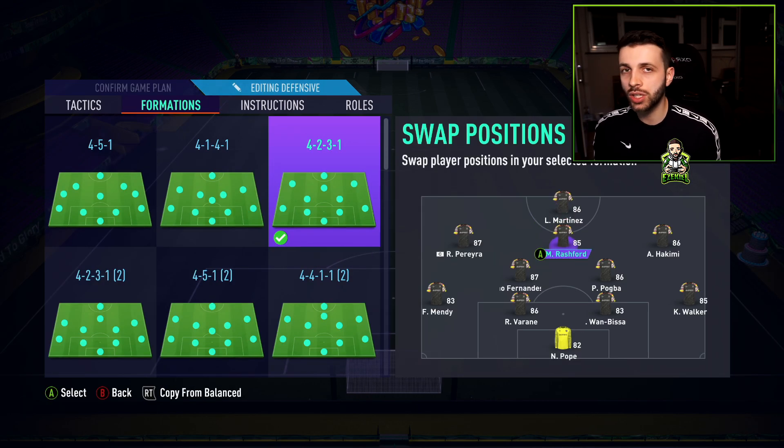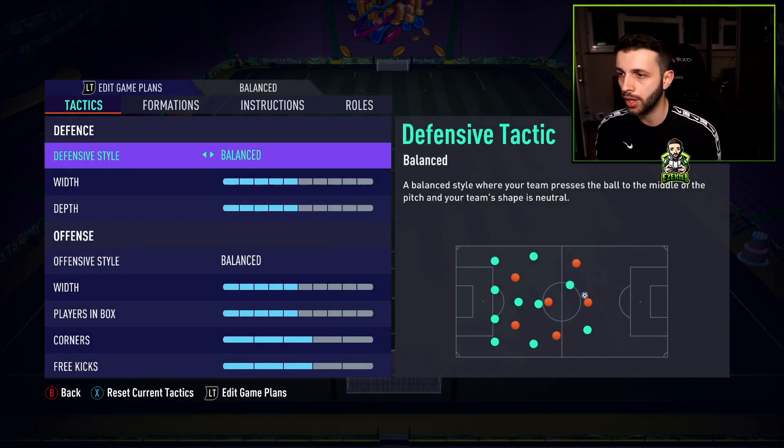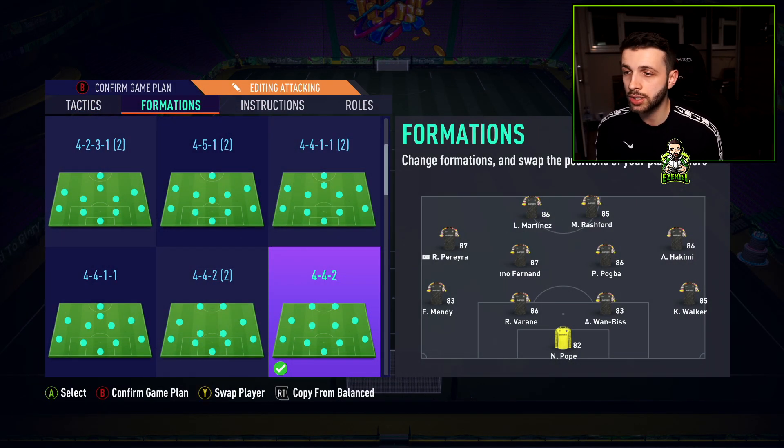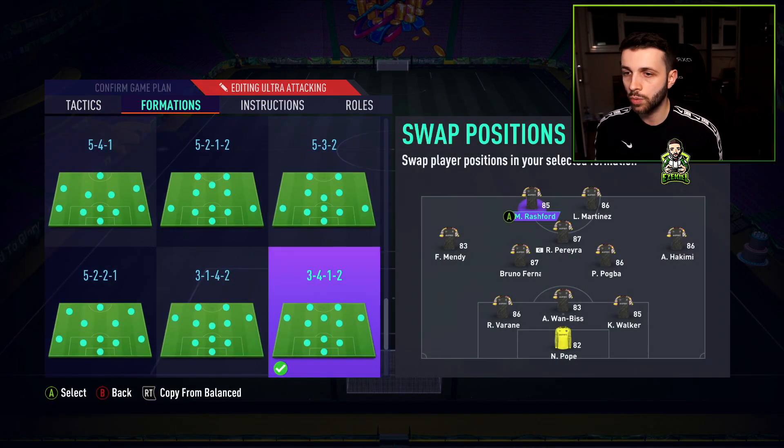I want to play that through ball to Martínez and do the nice side-to-side dribbling with Rashford, then Rashford and Martínez as strikers. For the 4-3-1-2, I'll put Pereira in the CAM position, and Hakimi moves up to the left mid spot.